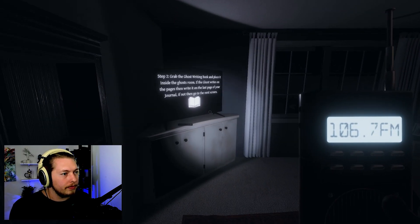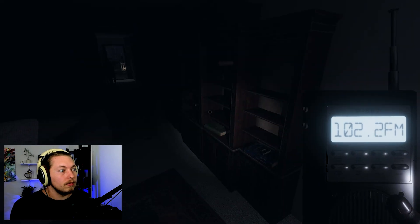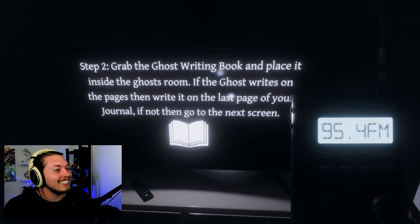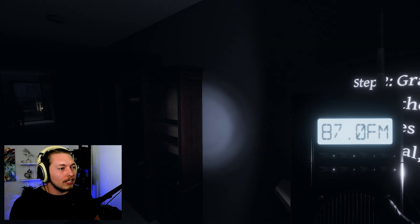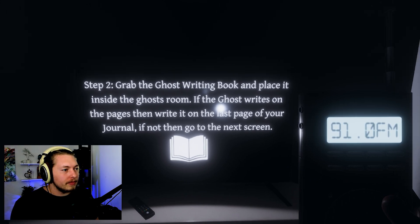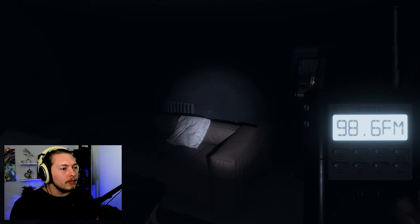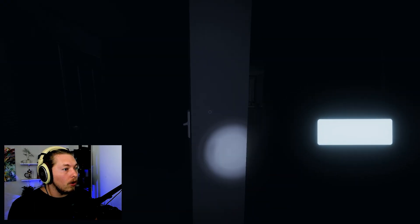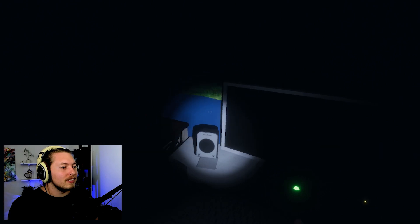It says grab the ghost writing book and place it inside the ghost room. I actually got freaked out there - I'm trying not to get too into the mood because it gets a little too intense, but this is actually freaky. Where's my ghost writing book? If the ghost writes in the pages, write it on the last page of your journal. I don't even know where the ghost room is. Head back out to the car. Oh, there's more rooms here - what does the kid have, a car magazine? I'm disappointed.